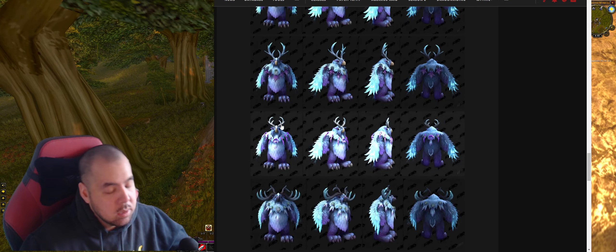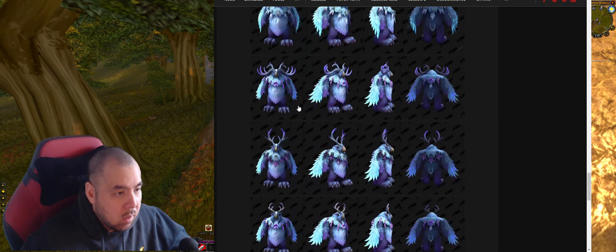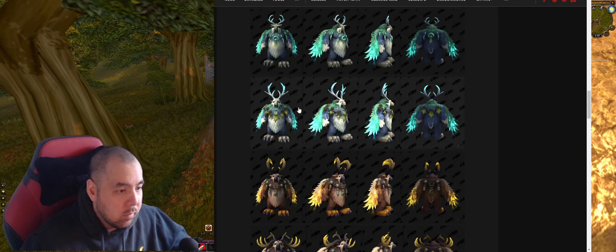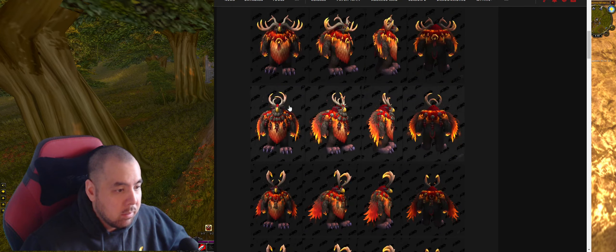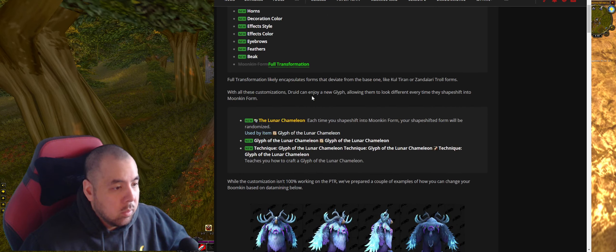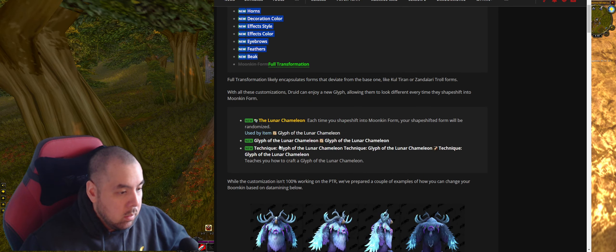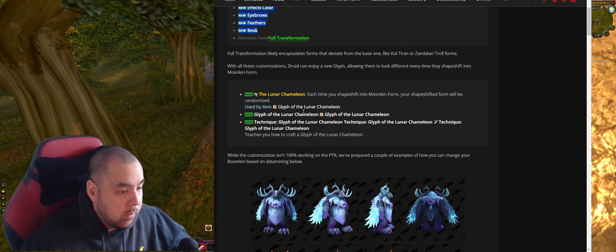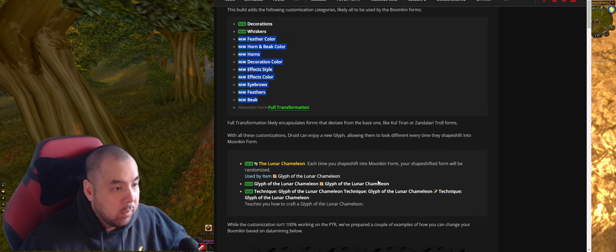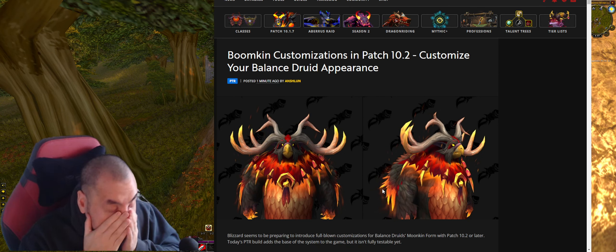Oh my god, thank you Blizzard! It's about time, it's about that time. These forms look so cool. It looks like you can do a whole lot. This is going to be sick - every time you shift in and out you just get a new moonkin form with different horns and whatever. I'm so excited, holy!